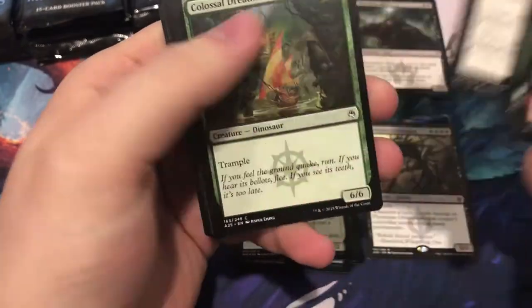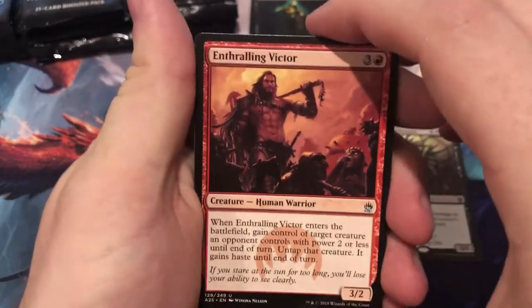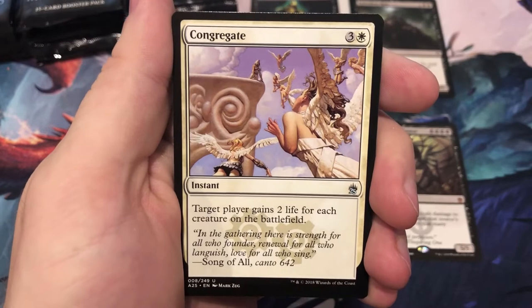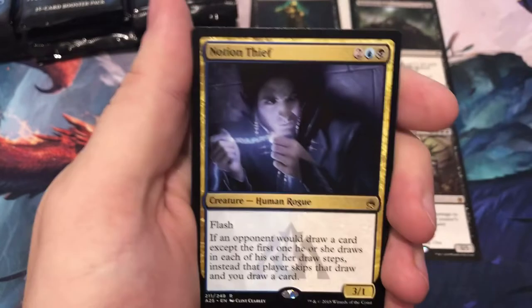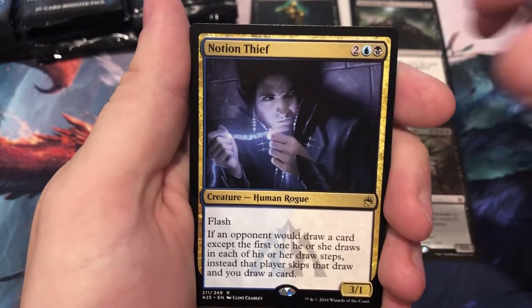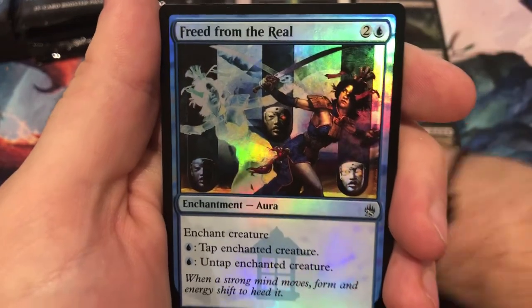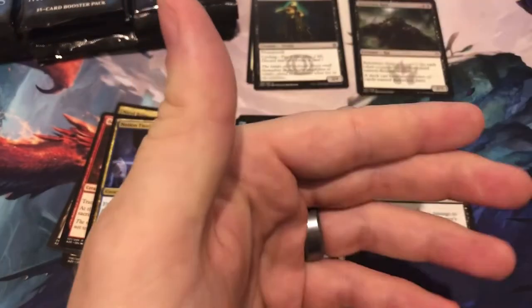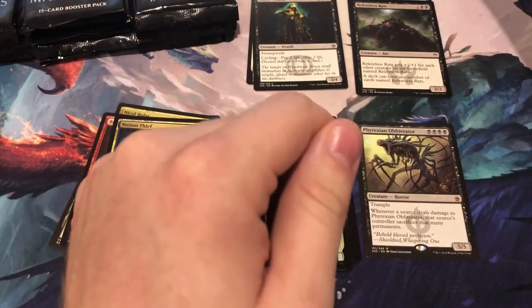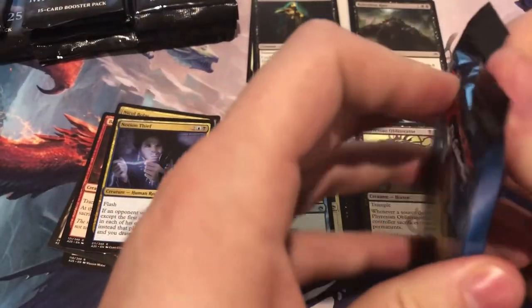Counterspell or Relentless Rats — not there. Enthralling Victor, Congregate, Humble Defector, and Notion Thief. Foil is Freed from the Real. Notion Thief is a solid 50 cents, so we're not going to track that one.